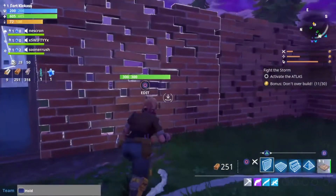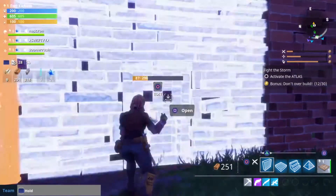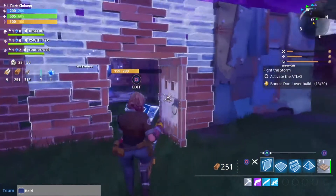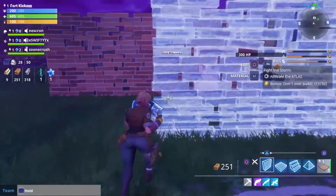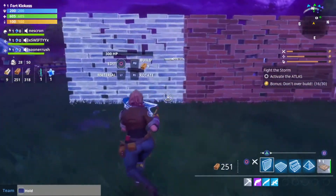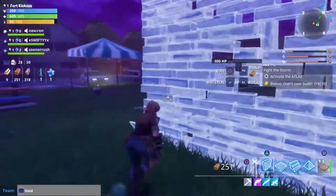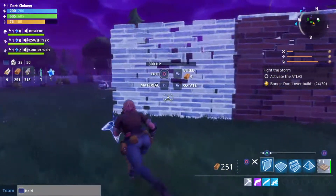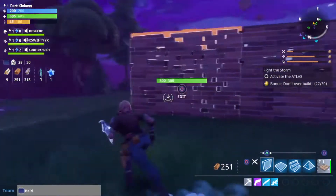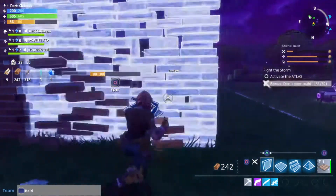Nick also found another way — kind of a sneaky way to hold the enemy back a little bit. Something really cool he found is if you build walls around your fort, you can actually build stairs going away from the walls — not a stairway leading so you could jump over the wall, but the opposite direction. That way the husks have to break through the staircase before they can break through the wall.